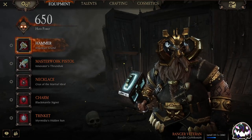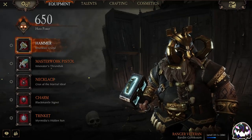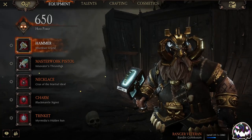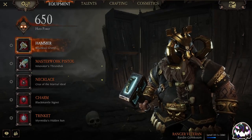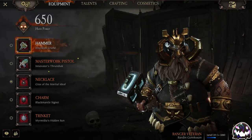I'm running One-Handed Hammer and Masterwork Pistol for a couple of different reasons. Masterwork Pistol is just a really, really good weapon in general — good for boss killing, good for special killing, and it does have some Horde Clear capabilities. Not to the extent of Grudge Raker, but if you get a bunch of enemies kind of lined up in a small clump, you can actually shred through them pretty well with the right click.